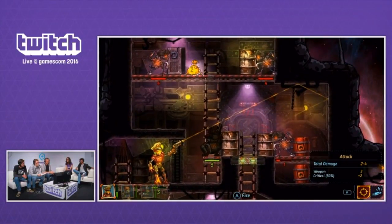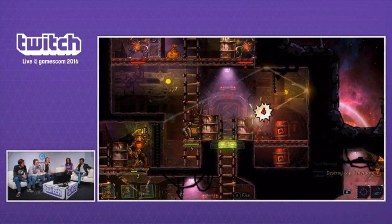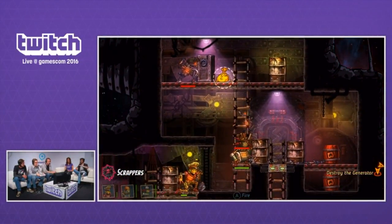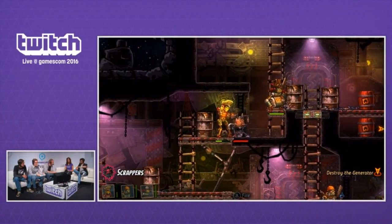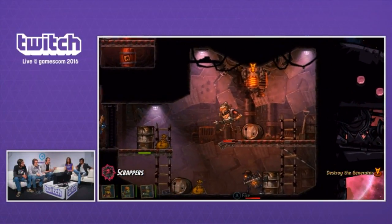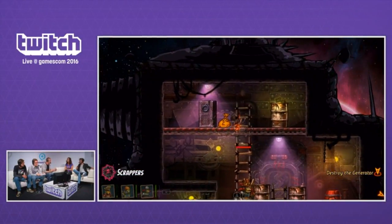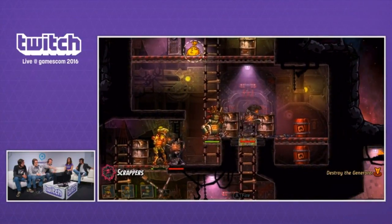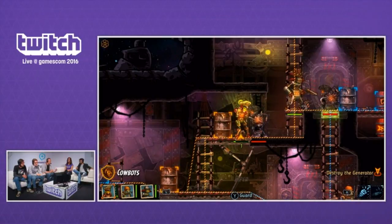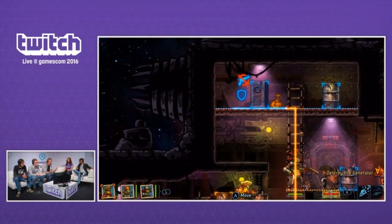Nintendo of Europe are being very kind and distributing the game for us in Europe. It's coming just at the end of the month to Wii U. This is the single-player campaign — we're moving from ship to ship trying to conquer more. At the end of each mission you get a loot screen showing what you collected. You can see bags of things lying around — many contain water, which is the currency, since they're steam-driven robots.